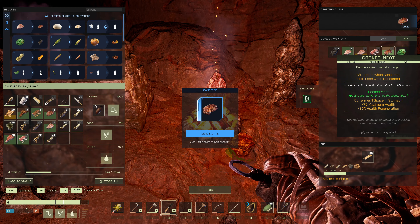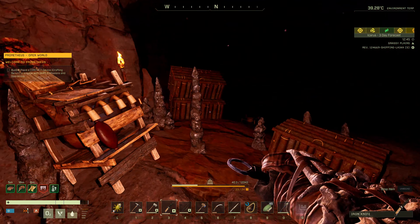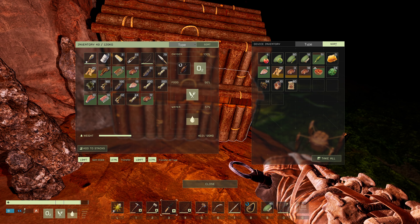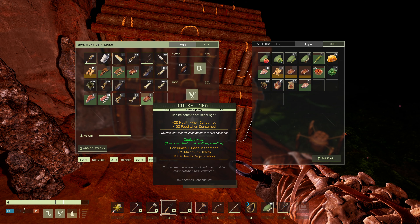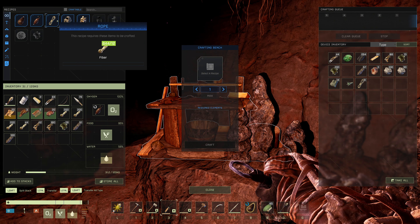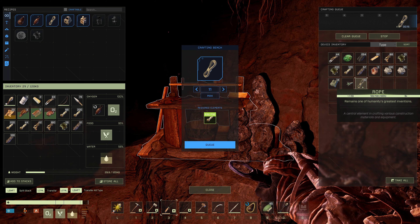We need to get a salting station going — preserve all this food. I wish SORT did stacking, but it doesn't seem to. We need some rope. How much can we make? 53. I'm going to make 11. And then the contact device — we need 15 ingots, which we should have tons of in here. Yep, 20 in there.